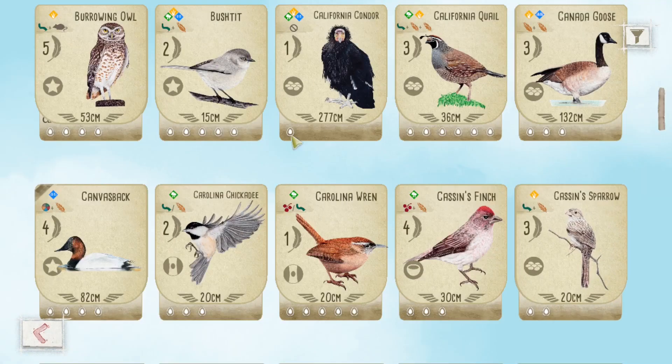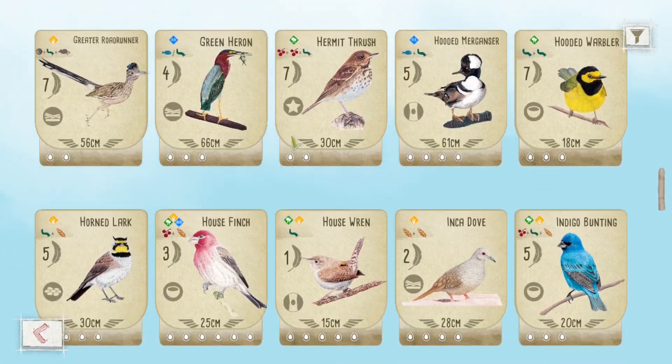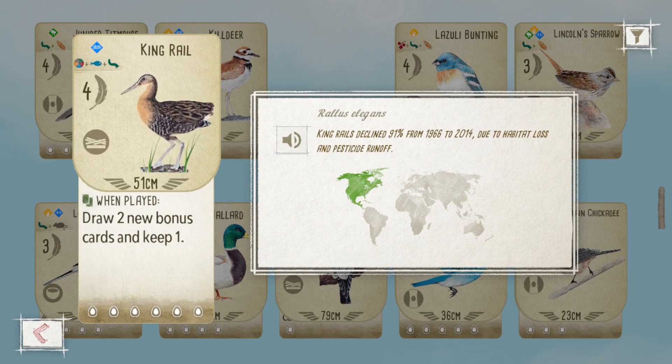All right, I'm going to save the more controversial birds for later. The next one on my list is the King Rail. The King Rail costs three food, gives you four bird points, and a bonus card. It's not a bad bird — you get a lot of egg space and a bonus card — but it's just not as good compared to other wetland birds that give you a bonus card, because you are paying three food for only four bird points to start with.